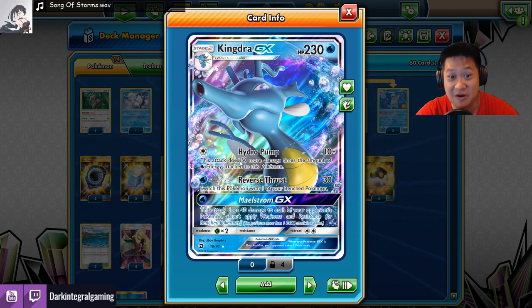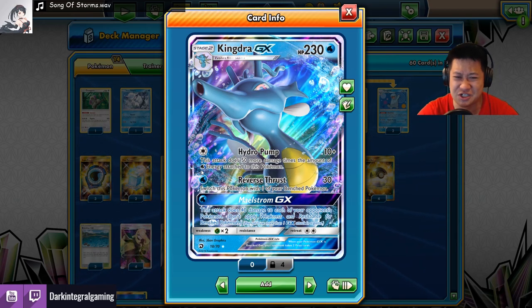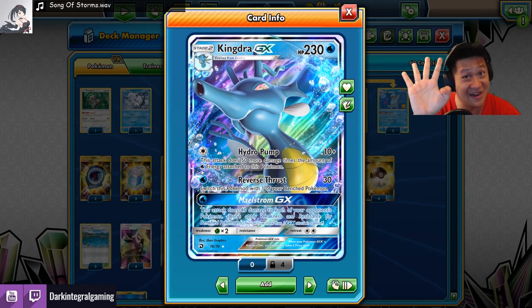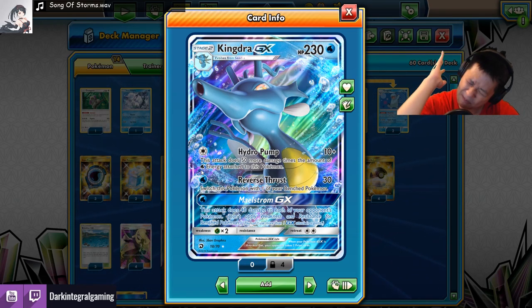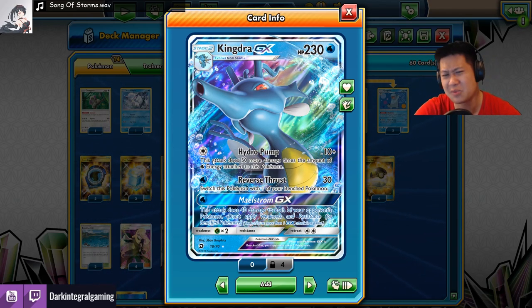Hydro Pump — the more water energies it has, the stronger it is. It's a water Pokemon. 50 damage per water energy. Now, 4 energies is 210 damage. That's a very nice magic number that KOs most GX Pokemon. So if you go 4 out of 5, everything dies. The more the better.